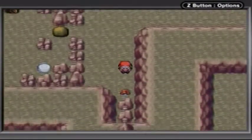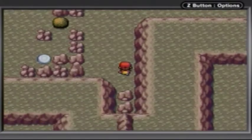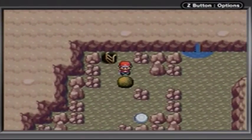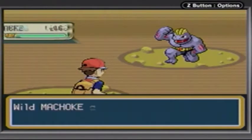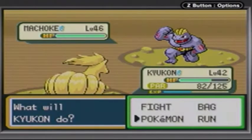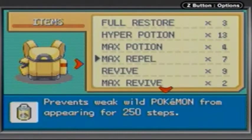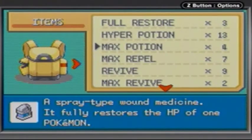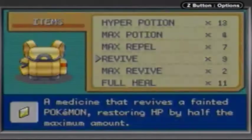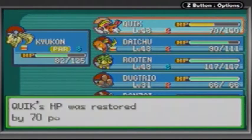There's an item down there — TM50 Overheat! Overheat is a special-type move. It harshly lowers your special attack every time you use it per turn, so it's actually like a Fire Blast move. Personally I prefer Fire Blast over it despite the lower accuracy, because I don't like my special attack being lowered every turn. Freaking killed my Pidgeot — that's not cool. Oh, good thing I still have Revives. Revives make the world go round.